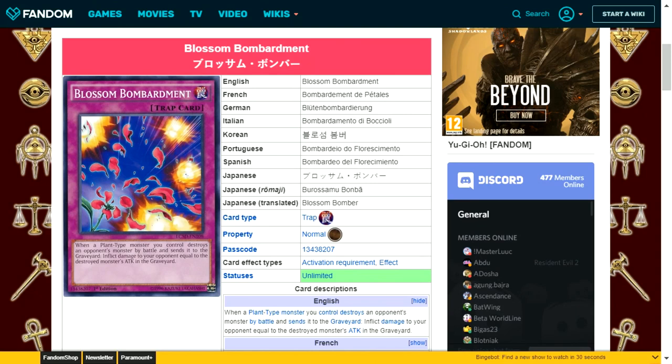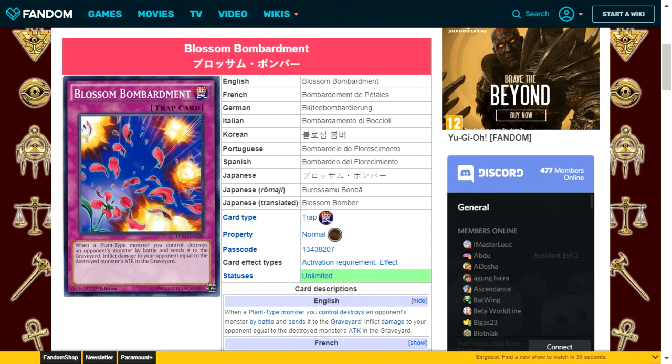Blossom Bombardment is a normal trap card. When a plant type monster you control destroys an opponent's monster by battle and sends it to the graveyard, inflict damage to your opponent equal to the destroyed monster's attack — halved by the new ruling. If your opponent is on low enough life points, that can be enough to win. Otherwise, it might force your opponent into a defensive position, drain their life points for cost-based effects, or prevent them from countering your next move.